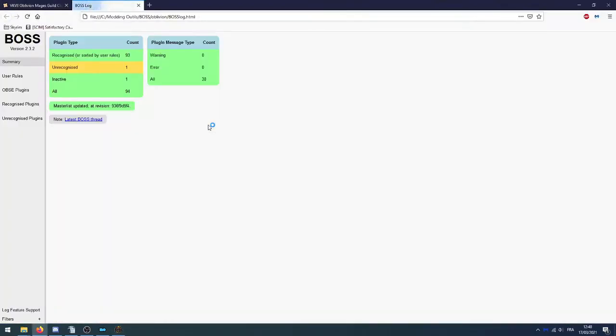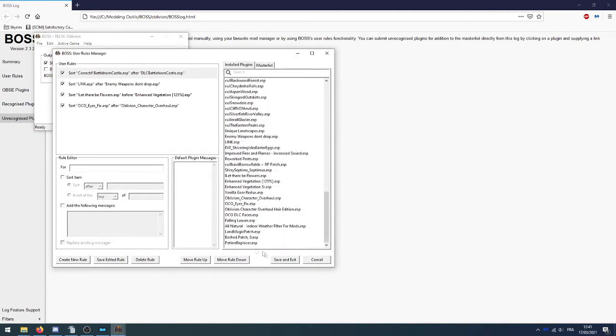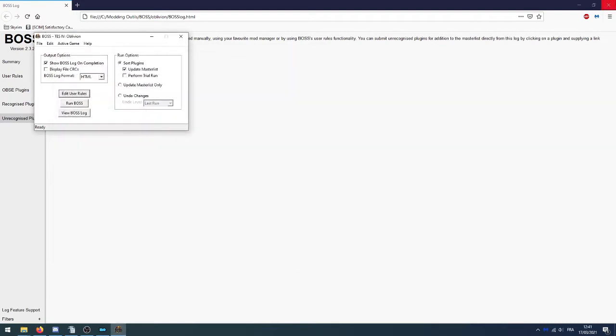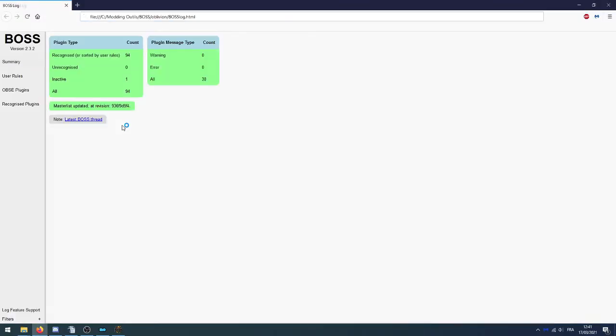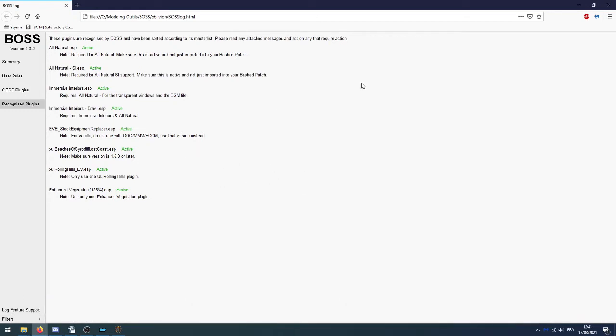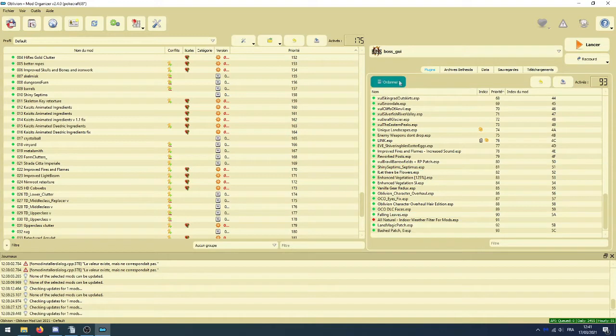BOSS nous dit qu'il y a un plugin qu'il n'arrive pas à reconnaître : Potion Replacer.esp. On va créer une user rule. On sait quoi remplacer : Sort item Up Before, et on cherche « Bottles » pour aller plus vite — on cible Algari Wine Bottles.esp. Create New Rule, Save and Exit. On relance BOSS et le problème est réglé. On ferme, on vérifie que tout s'est bien trié correctement et on remet un coup de BOSS.